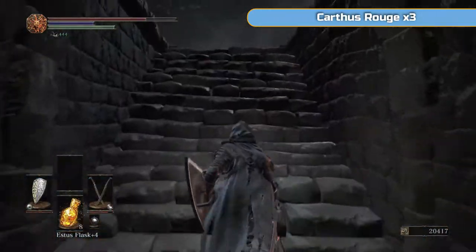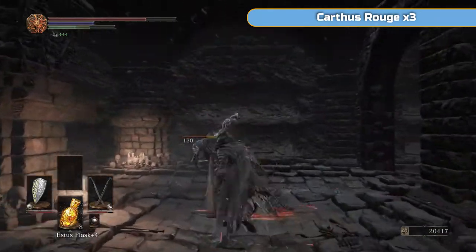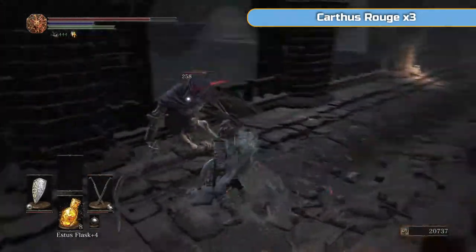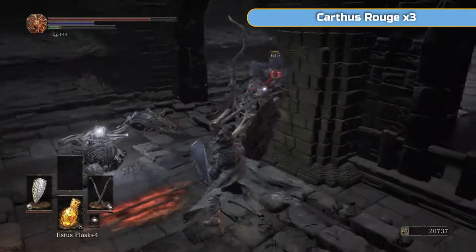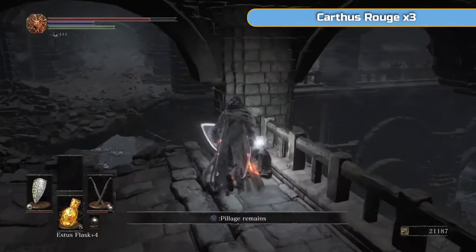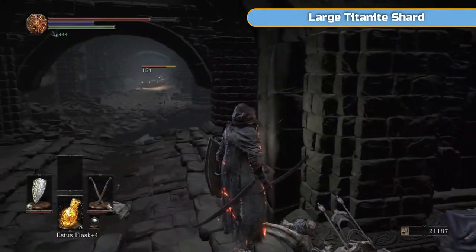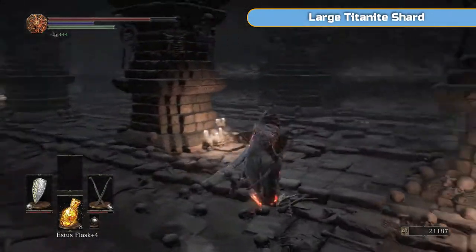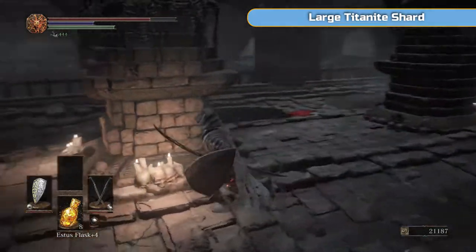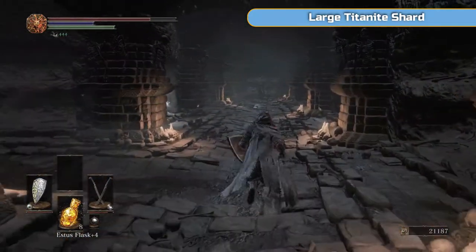The downside of the Carthus Blood Ring is you take more damage in general. So if you're really good at rolling and don't take much damage, then it is the ring for you. I ran up here and went straight for the archer to get rid of him. There will be one Bone Wheel rolling after you, so be careful. There is a guy controlling the ball up here — that's why we've come up here, to get rid of him. There should be plenty of large Titanite shards around here.